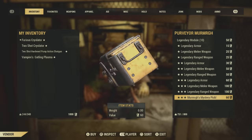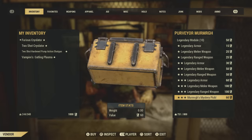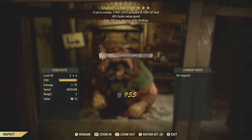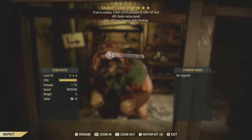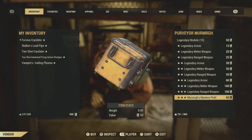Round number two with the purveyor — hoping for the best. Starting off strong here with a stalker's lead pipe. It even has that 40% faster swing speed — some serious luck. Just kidding, obviously. Once again, some more garbage.